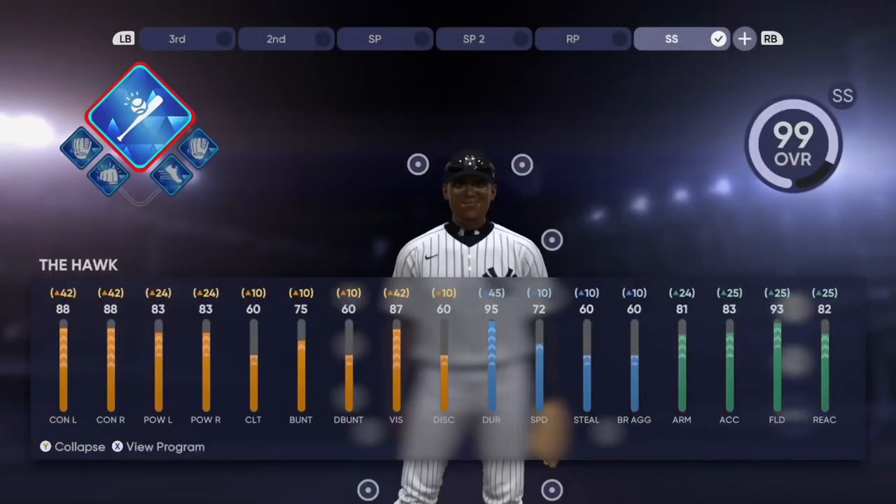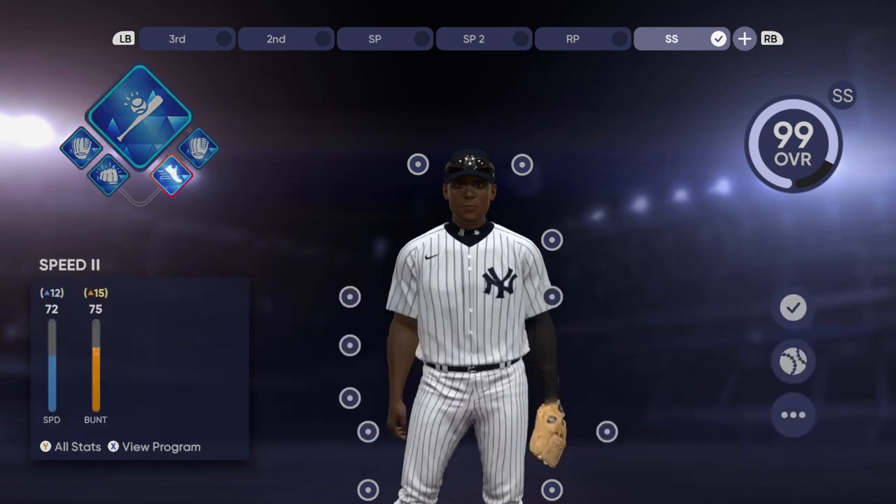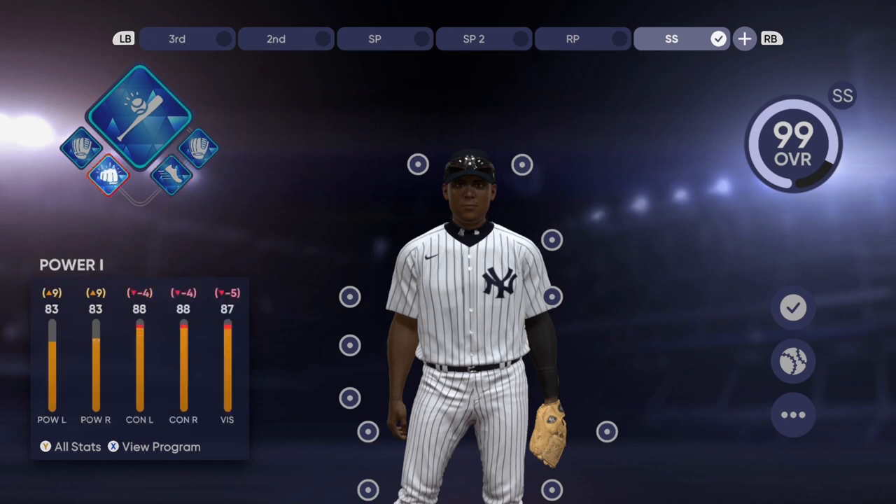These are the base stats for this build. The speed is 72 — I got my cap maxed out — but I put Speed 2 on here which gave me plus 12. Power 1 takes away from your contact, but this is a contact build. The most important thing for this build since you're going to be at shortstop is Fielding 4 — it's a must. Reaction time needs to be high at short, especially for ranked seasons. You want over a 90 reaction.